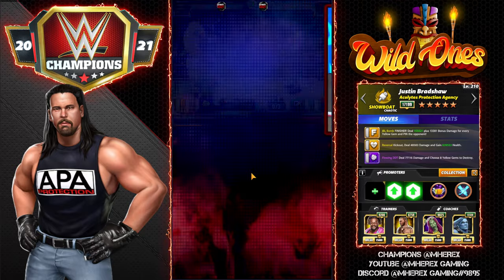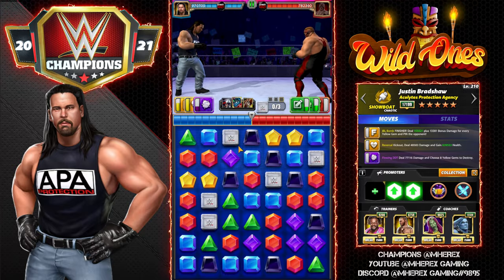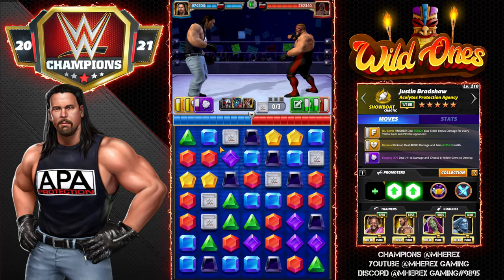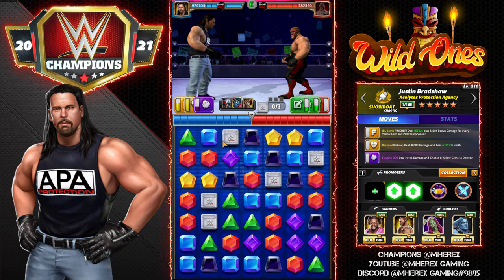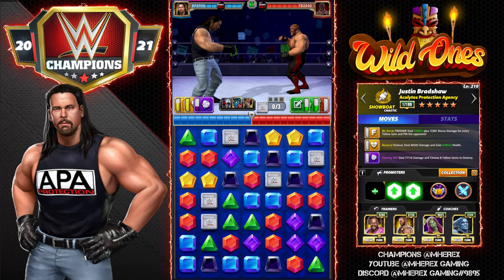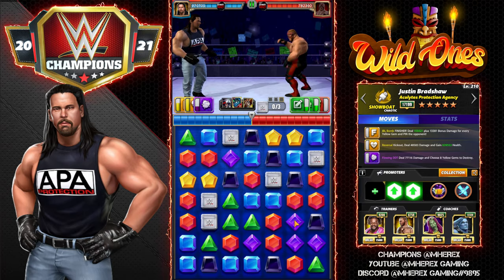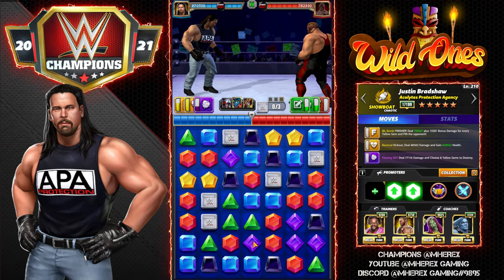You're going to see my graphics still show double fury because he is very gem damage based, however he has a lot more move damage now so you could substitute Takedown in there as well. Keep that in mind — all of these builds you're going to be able to substitute Takedown. Pretty ugly starting board, not real great.